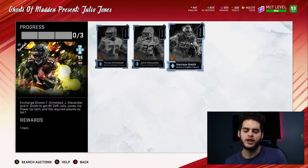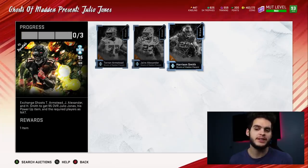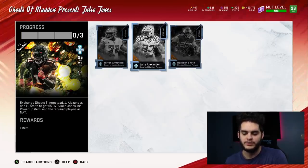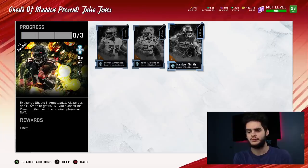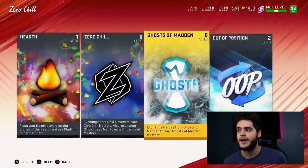If you love Armstead and Jair Alexander but don't want Harrison Smith, quick sell him for 9,100 training. At roughly 12 coins per training, that's about 108 to 109 thousand coins worth of training — bringing your effective spend down to about 167K. If you only want Armstead and quick sell Jair Alexander too — that's 18,200 training times 12 coins, equaling about 218,400 coins. Subtract from the 275K, and you've effectively gotten a 94 overall player for just 60 thousand coins.